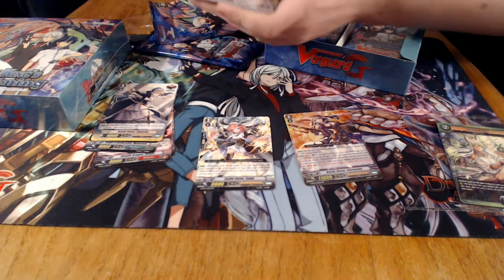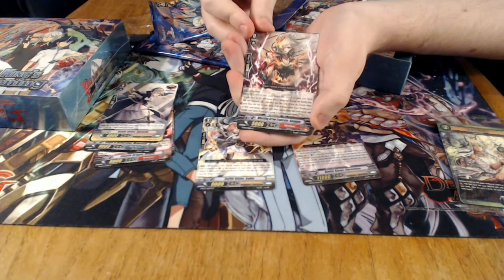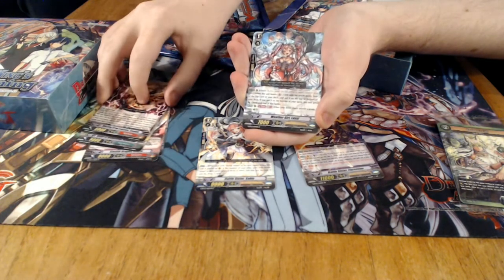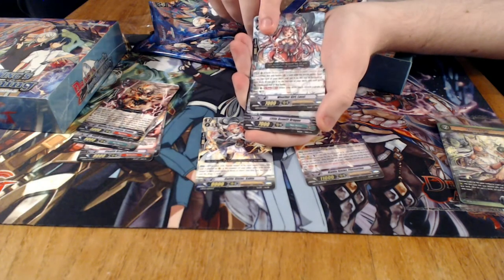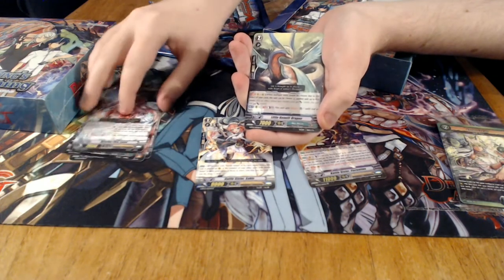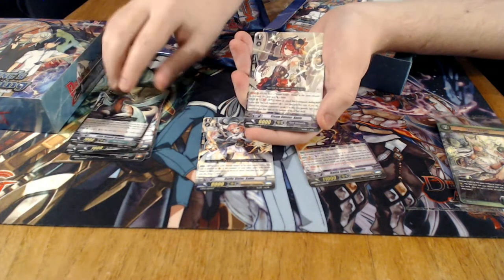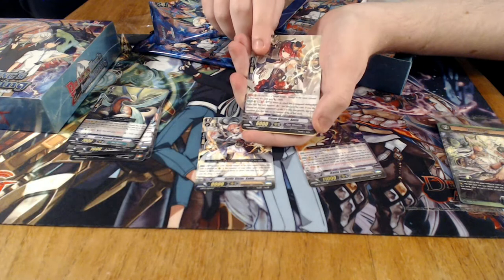Second pack opening, let's have a look. We start with an Eradicator support card — Eradicator got quite a bit of support this set. And another OTT support card — a good common, you definitely want that in your Oracle deck. And this is some Neo Nectar — unfortunately not every card is good in the set. Then, this is a Gear Chronicle — it supports Queen of Fang, which in this set has gotten quite a bit of support. They've got a new boss monster.